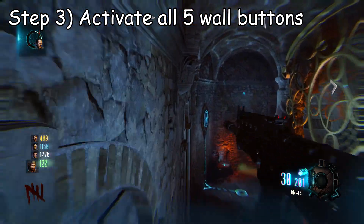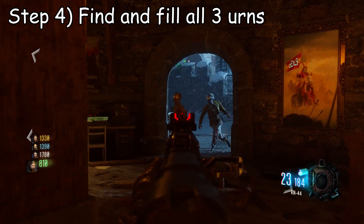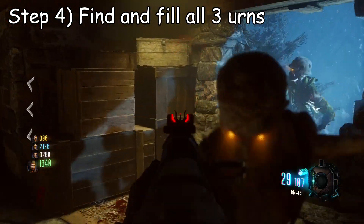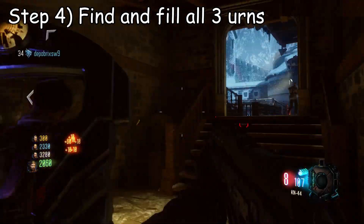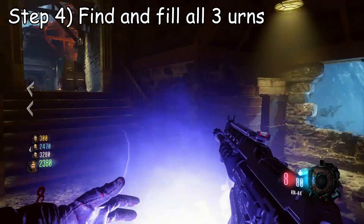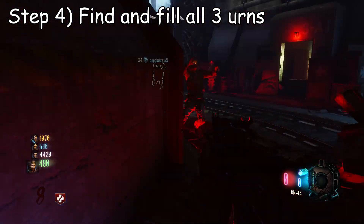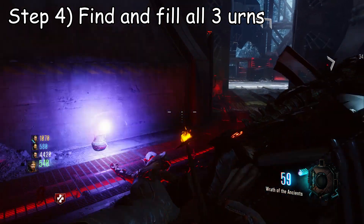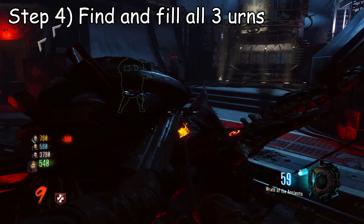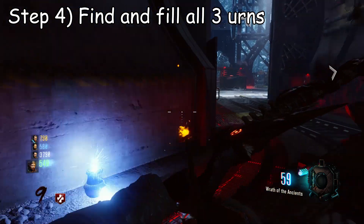Next, run around the map and find three urns. One is located in the bell tower, one is in a room beside a teleporter, and the last one is outside the teleporter near a massive engine by the rocket area. You'll know these are the correct urns because they'll be electrified. Stand by each urn and kill as many zombies as possible until it's filled. You can confirm an urn is full by looking for a tiny electric cloud above it.